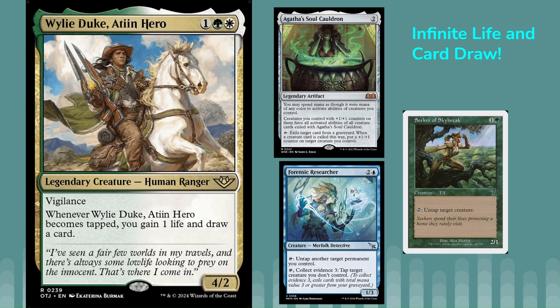In Standard, we also have a Forensic Researcher combo. If you have a Forensic Researcher under Agatha's Soul Cauldron and give that ability to Wily Duke, you just need another creature with a plus-one-plus-one counter on it — then they can tap and untap each other infinitely, and you can draw your whole deck and gain that much life. All the cards don't cost too much, so this might be a fun deck to try in Commander with the Seeker or in Standard with the Researcher.